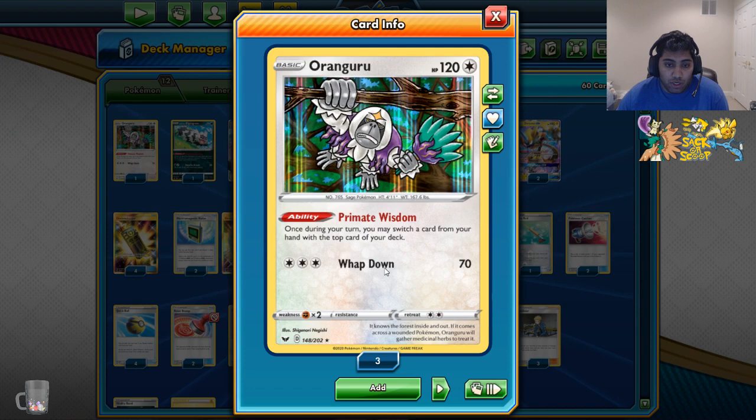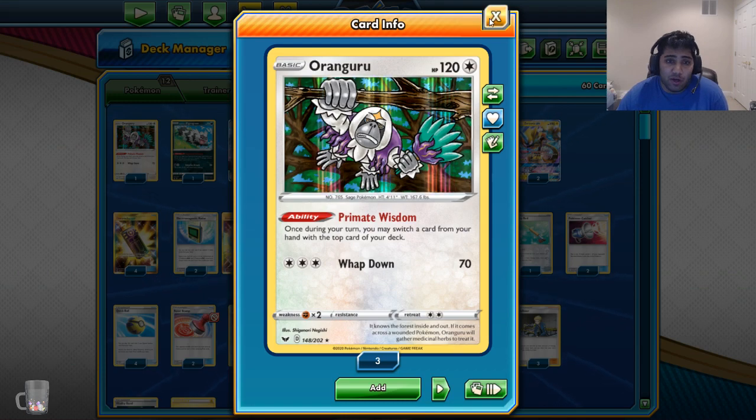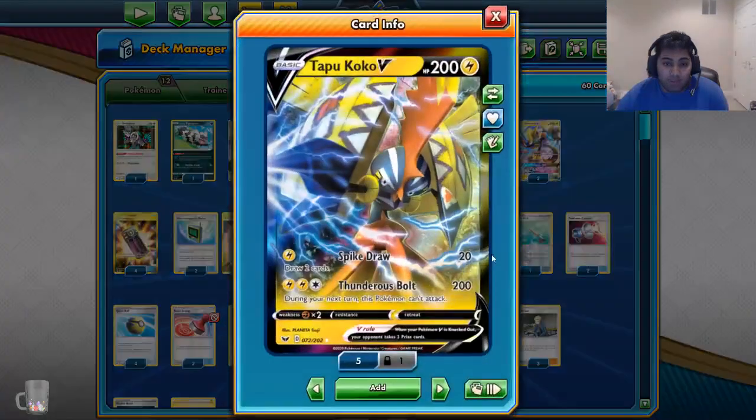I've got the Oranguru that has Primate Wisdom — the new addition to the deck. You may switch a card with the top of your deck, which is really good for preserving cards you might need when you're stuck. Also, Dedenne — you know, the nine yards. Zigzagoon is something I'm trying out. It's not definitively good or definitively bad yet, but it's one extra damage counter and I really like it because it does help hit numbers.